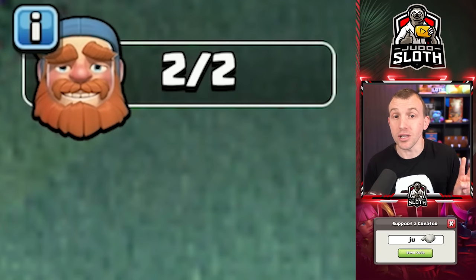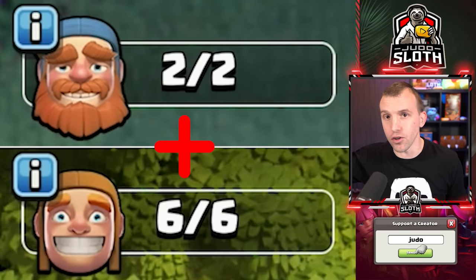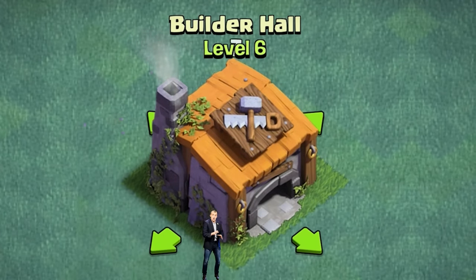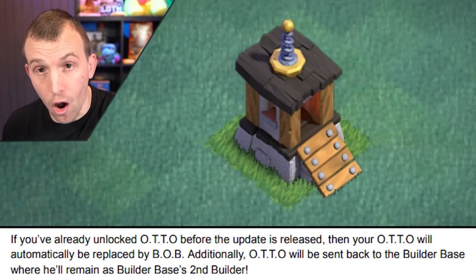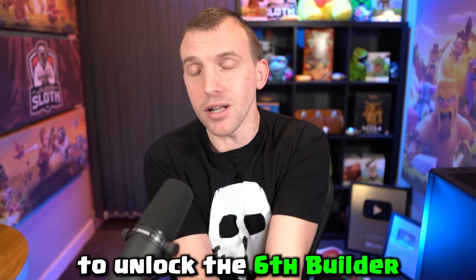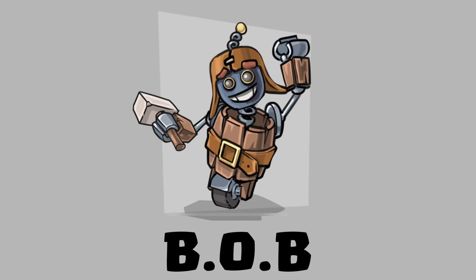Remember, we now have Otto and Bob. You have a second builder for the Builder Base and a sixth builder for the Home Village — you don't have to transfer it between the two. Once you get to Builder Hall 6 you automatically unlock Otto, which is now going to be the second builder for the Builder Base. To unlock the sixth builder for the Home Village, that is Bob.